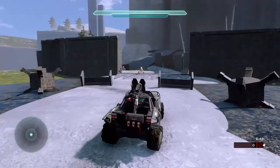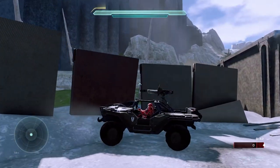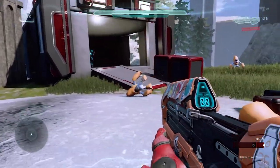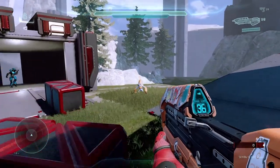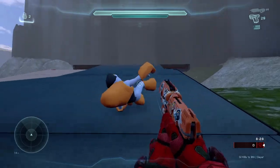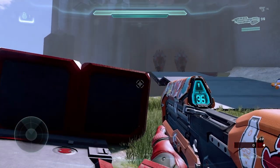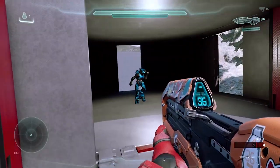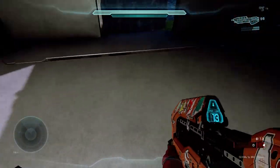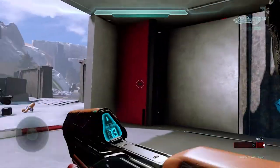There we go — we got an elite there, let's get out and shoot these grunts. These don't seem to have health, or maybe it's just a Halo 5 thing and the grunts just kind of disappear. Let's check out the elite — the elite actually rushed at us. The elite's just kind of there, but you can see they have to use dead body props because there's no actual live elite. They just have dead body props.